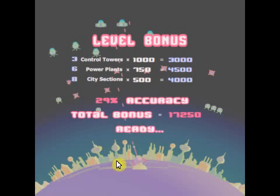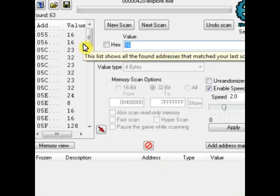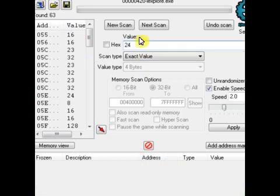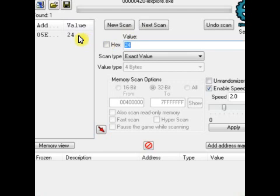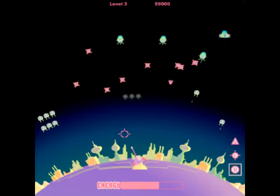Okay, now we've reached level three. As we've done before, remember to wait for it to be in the top center and search the value 24. You should have maybe one or two values. Let's pause the game with our speed hack.